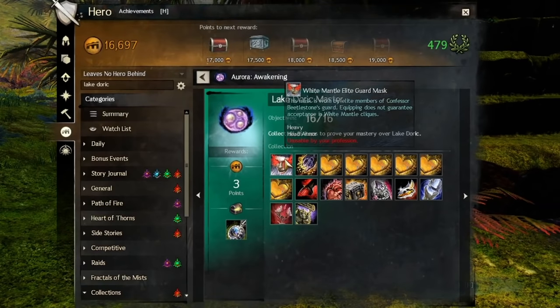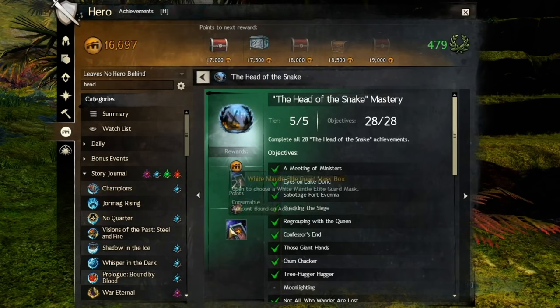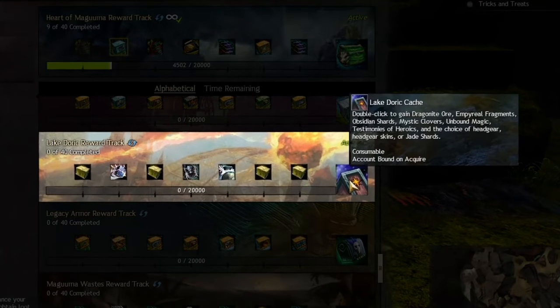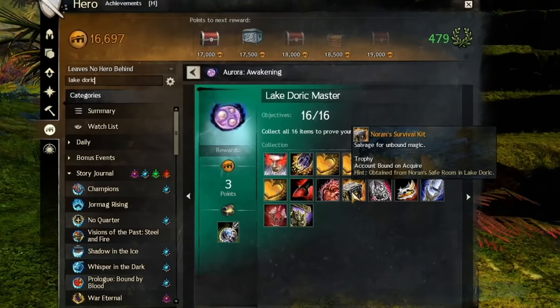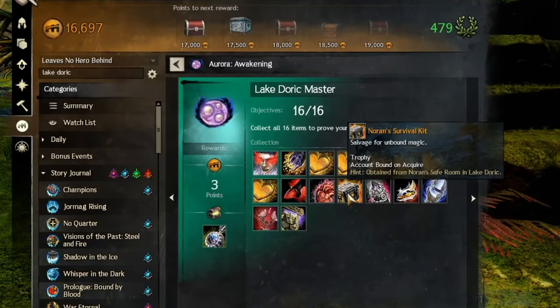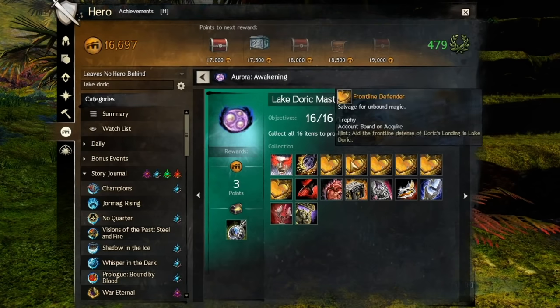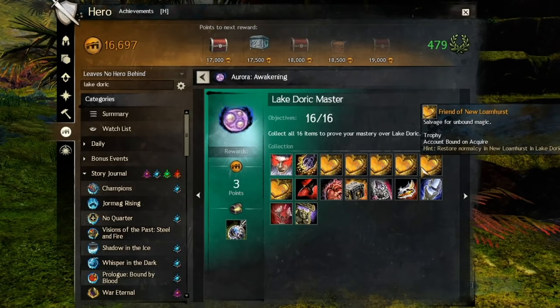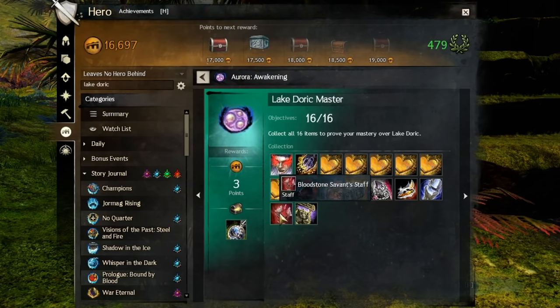For Lake Doric Hero, the White Mantle Elite Guard Mask can be obtained from doing all 28 achievements for the Head of the Snake Mastery, or by doing the Reward Track for Lake Doric. Noren's Survival Kit is from Noren's Safe Room, which is a mini-puzzle all on its own — link is in the description. The Seraph Protector and the Savant Staff are both bought from Heart Merchants in Lake Doric, so make sure to buy those items while you're there doing Hearts, to complete those steps at once.